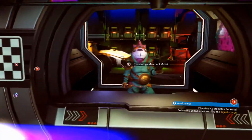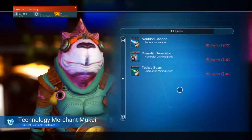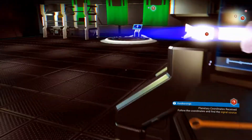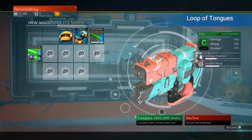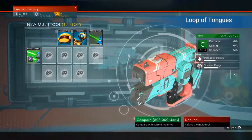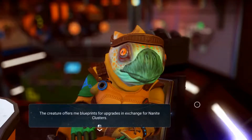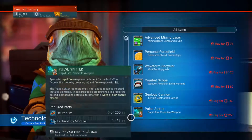This is a technology merchant — this is where we get our vehicles, maybe. Oh no, this is where we get stuff for mining — like the tether beam, the nautilon cannon, the osmosis generator. So this is where we go to get our vehicles. Ship upgrades — oh, weapon. Probably worth a fortune — 603,000 units. That's a lot of money. Nanic clusters are very important. We can get a combat scope, geology cannon, terainder.